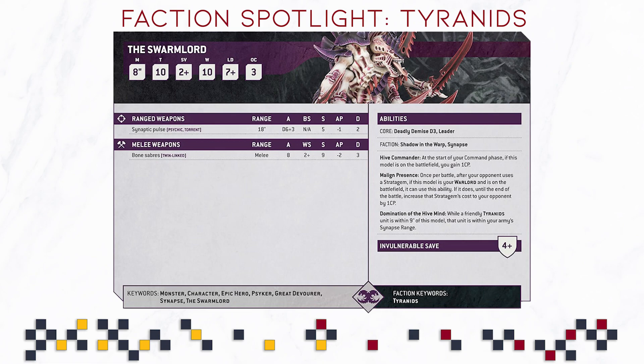Now when it comes to units worth complaining about, there is the Swarm Lord. This guy has movement 8, toughness 10, a save of 2+, 10 wounds, leadership 7, and an OC of 3. A lot of people on Reddit are comparing the Swarm Lord to Roboute Guilliman, which I understand, but comparing them without critical context like points is a bad idea. His Synaptic Pulse is a psychic torrent ability with d6+3 attacks at 18 inch range, hitting automatically — strength 5, AP-1, damage 2.